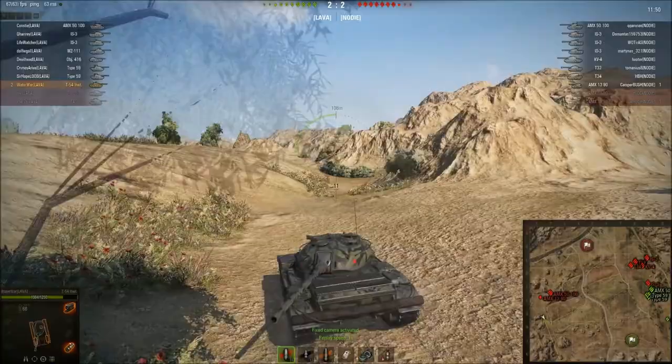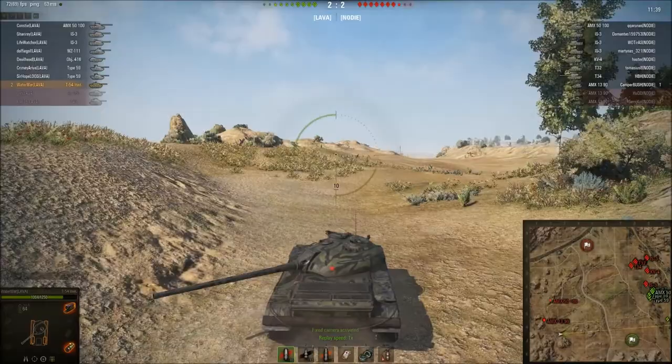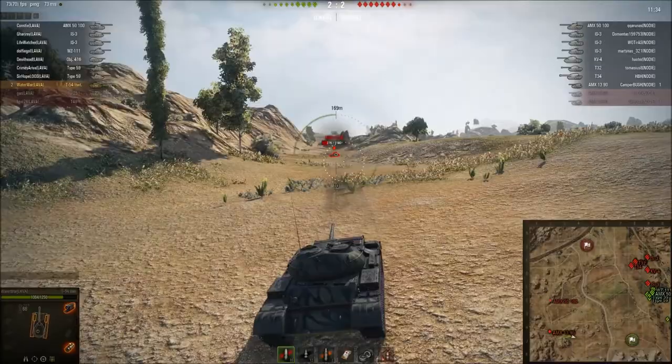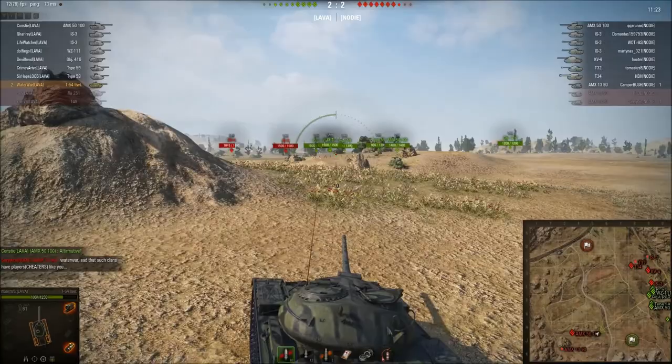He has the same problem as the 13-90 in that he's not the most accurate on the move. While this has been going on, they have been working in the east, just trading a bit but nothing spectacular. So I'm just falling back now because there's no way I can win this alone, and our 5100 is now falling into our base so he can help me with the enemy 5100.